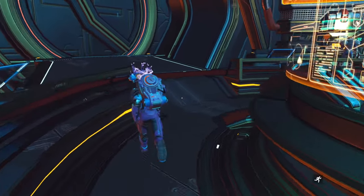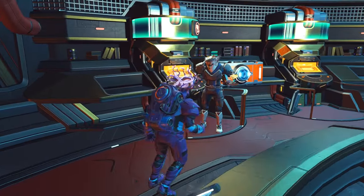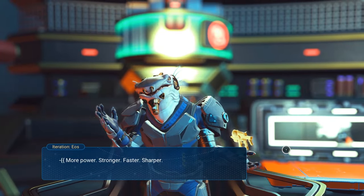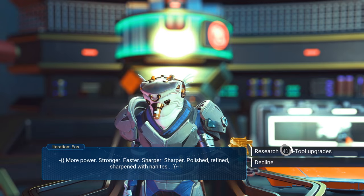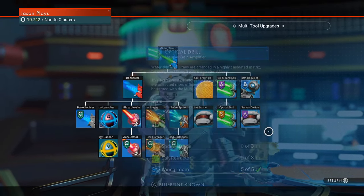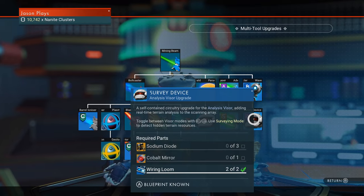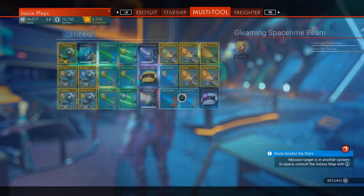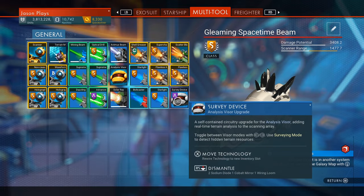The other thing before we leave: go over to the multi-tool shop. You're going to need a survey device. It's one of these upgrades that you have to place on your multi-tool. It says survey device right here — make sure to pick that up if you don't have it already and install it into your multi-tool. I have mine right here.